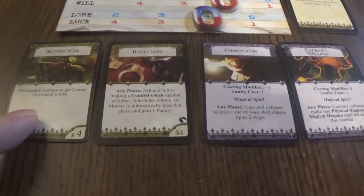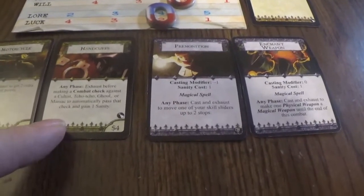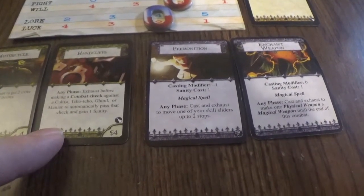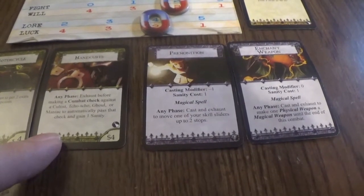Dr. Lee may restore one stamina to himself or another character in his location. He cannot raise a character's stamina higher than the character's maximum stamina. He got the Motorcycle, which gives him two extra movement points. The Handcuffs: exhaust before making a combat check against a cultist, ghoul, or maniac to automatically pass the check and gain one sanity.